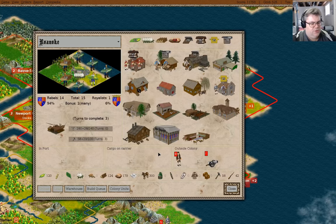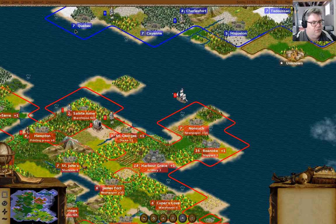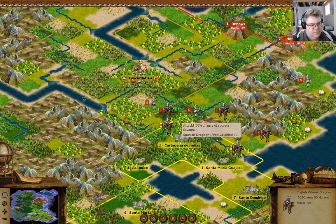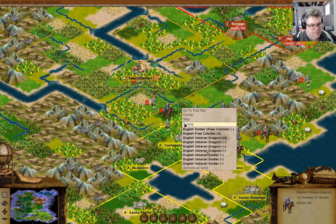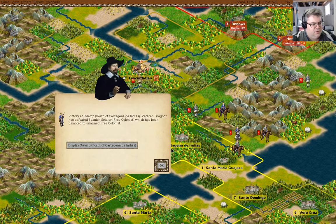You can go over to Roanoke and just hang out there. You can go over that way. We have veteran dragoons. We defeated the dragoon, and then we can go attack here, and we defeated them.